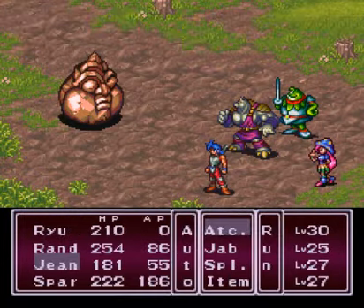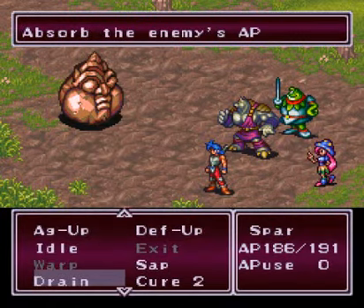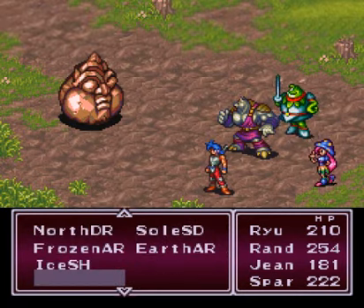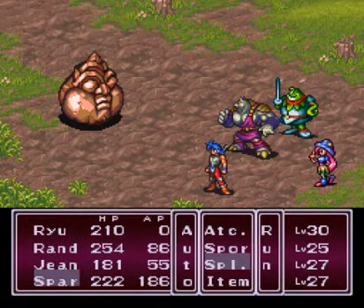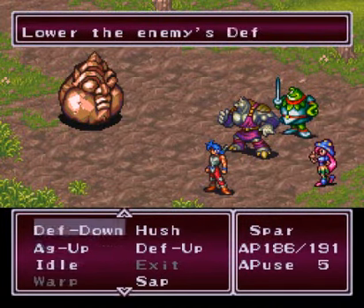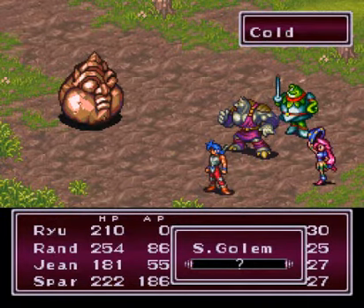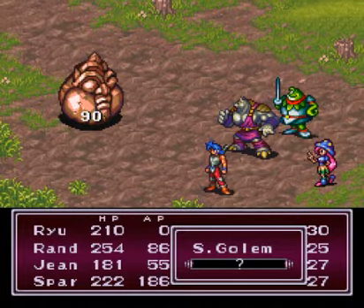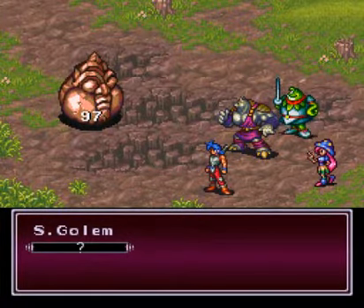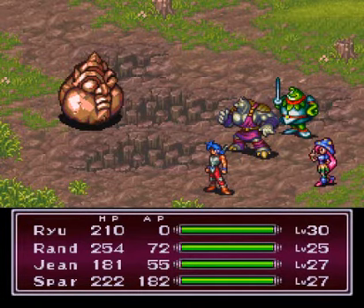We'll have Rand use some magic, just because we haven't seen what he can do in a long time. And so Barr can actually do some damage and quit failing to put him to sleep, we'll have her cast Cold eventually. Time to turn the tables on the enemy! They've been casting on us for hours now; we'll finally get to use it ourselves.